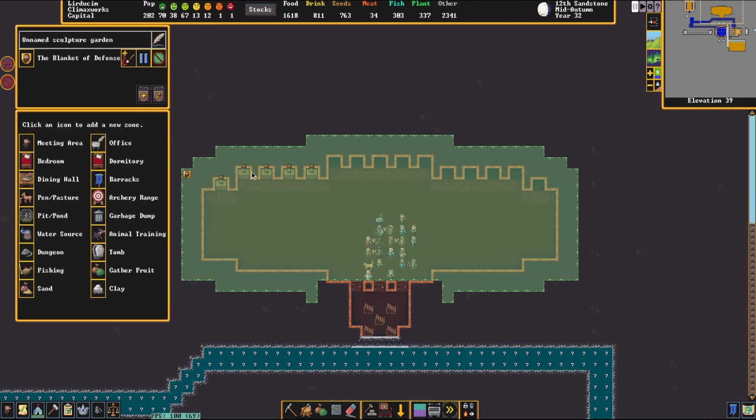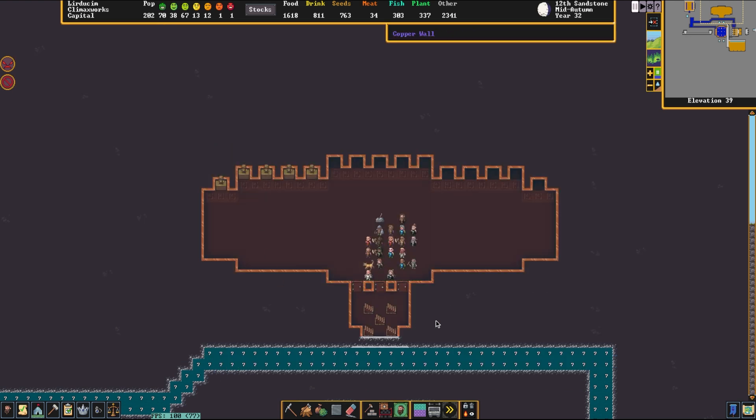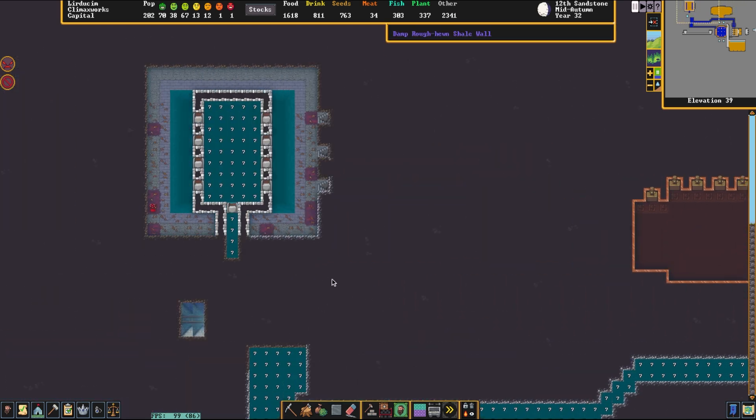Down here we have a very busy room which is the Blanket of Defense, which is an engineer's guild hall — well, I'm assuming the main purpose of this fortress, considering how many dwarves are in here, with the copper walls and the beautiful statues lining the edges.